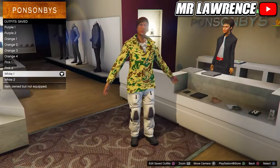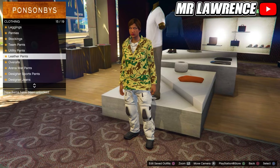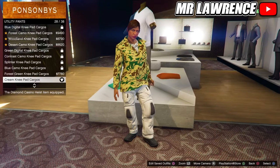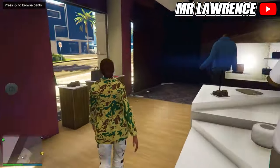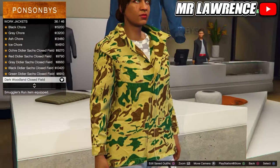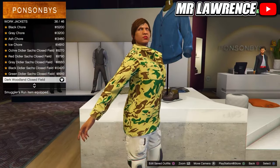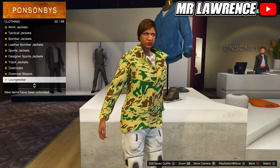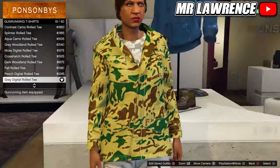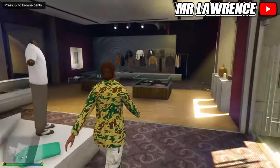Now we will make the white outfit from the thumbnail. First head over to the pants, go to utility pants and purchase number 28. Then go to the tops, go to work jackets and purchase the dark woodland closed field, number 36. Stay at the tops and go to gunrunning t-shirts, now purchase the grey digital rolled tee, number 19. Save this outfit in your next empty outfit slot.